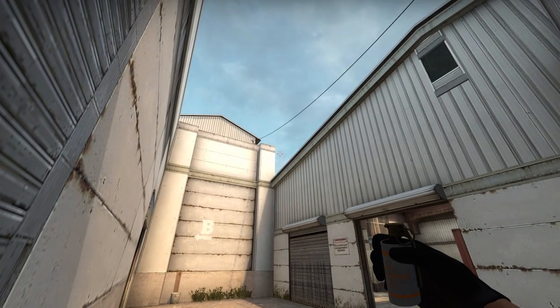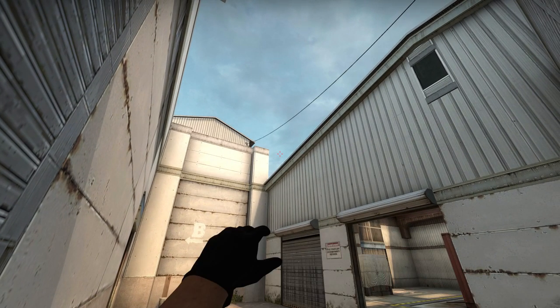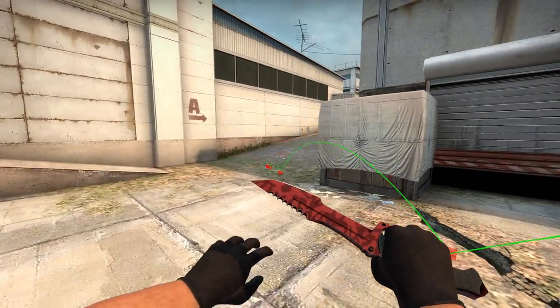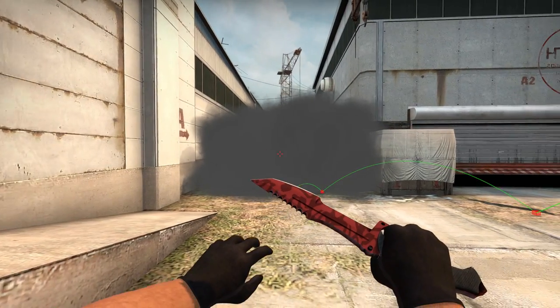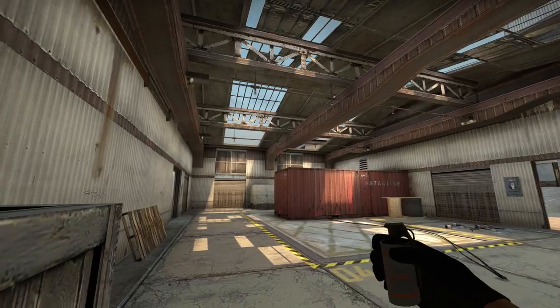Moving on from the A-site, this is a smoke for short. If you plan on doing a mid-push or maybe even some kind of crazy B-wrap strategy, then this would come in use. This obviously just covers the site from shore and the A-site to middle, meaning you can focus your attention on the connector or even push it, which is what I mean by the wrap strategy.